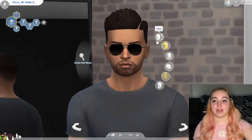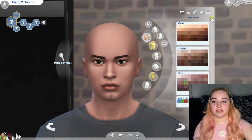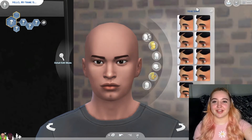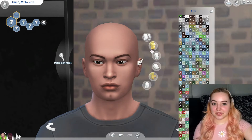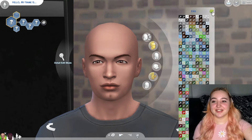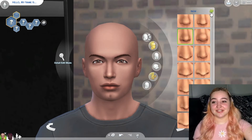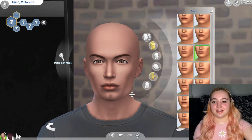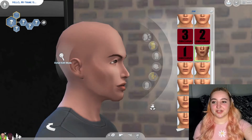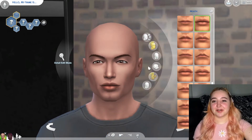Now we do the exact same thing for the male sim. Strip everything so we can see, then randomize. One, two, three for the face — I thought we were about to have a blue sim for a second! Head shape: one, two, three. Eyebrows: one, two, three — everything normal. Eyes: one, two, three — her eyes were slanted all the way diagonal; his are just sloped down. Maybe the baby will be perfectly sloped! For the nose: one, two, three — that's a nice nose, it actually made him look more normal.